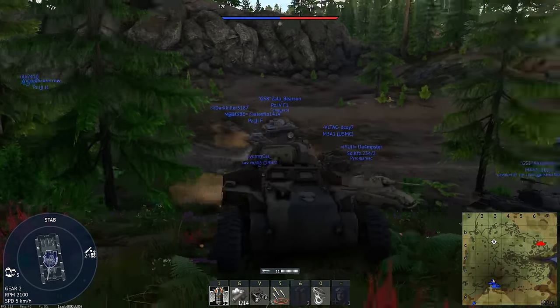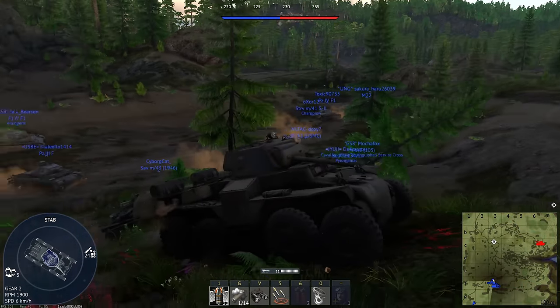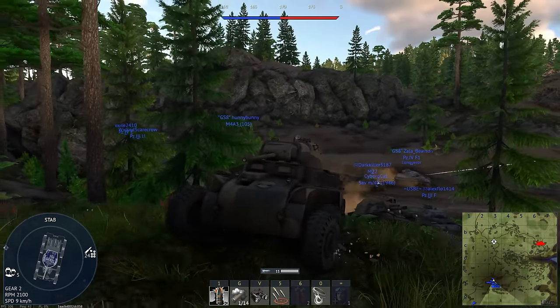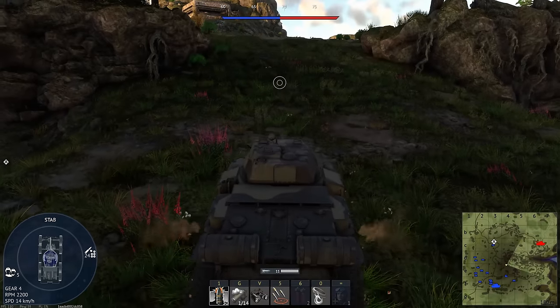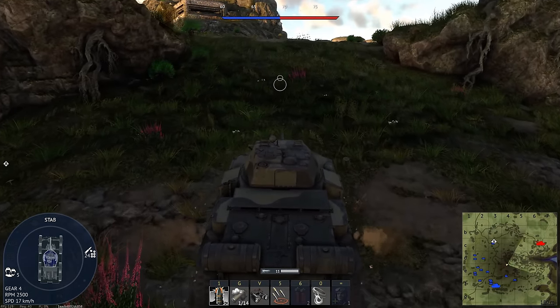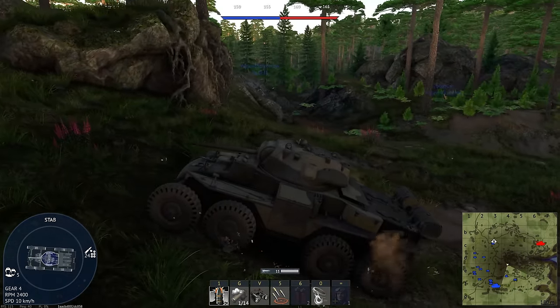If there's one gripe I have with the Boar Hound, it is that it is so ugly. The turret looks okay — pretty nice, actually — but the front just looks like a car's caricature. Oh, another thing I just remembered: it actually gets a smoke mortar, unlike every other American tank that should have one.